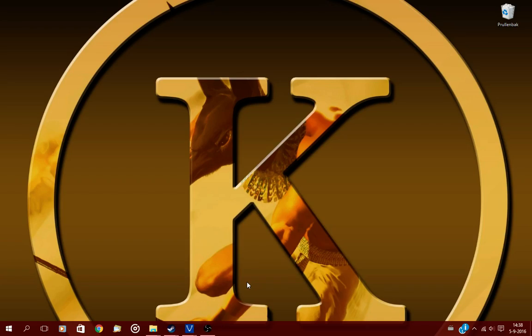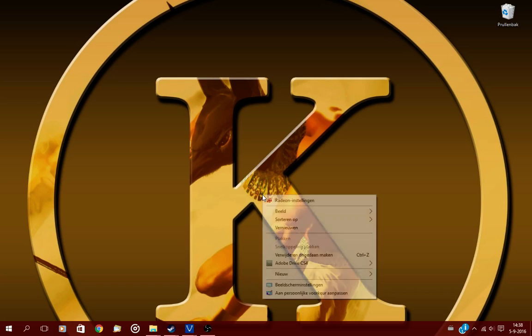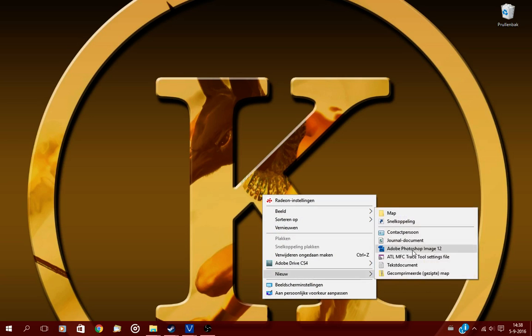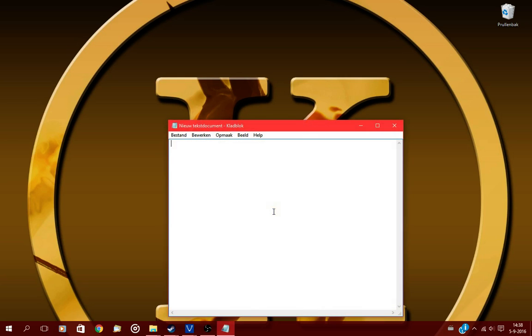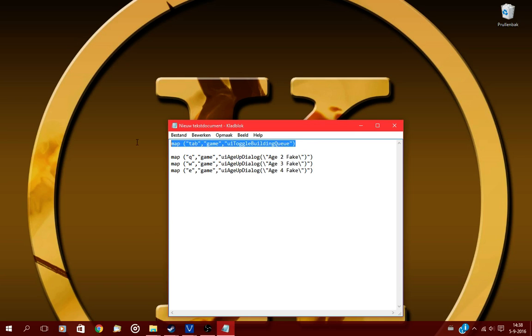Now let's show you how to set up the hotkey for Voobly or the Original. What you do is make a new Notepad file, open it, and copy-paste this code — I'll put the copy-paste text in the description below. This code is for AutoCue, and between these two signs you can change it to whatever key you want.